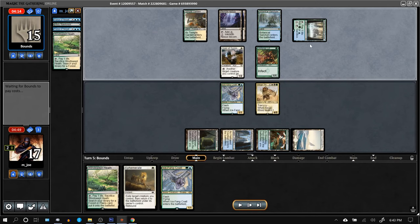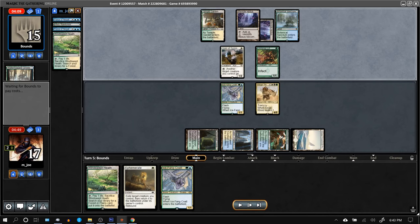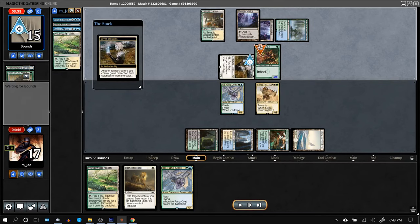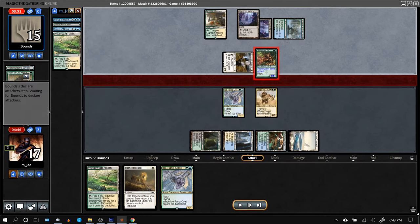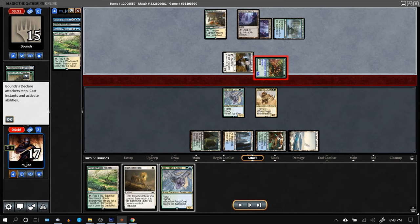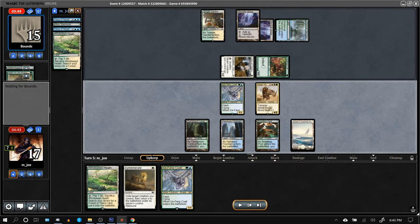I was hoping the opponent would cycle their Waterlogged Grove rather than activate both Ink Moth Nexuses — and they did. Might of Old Krosa, so we can't do anything about that. Giver gives protection from green, and both our creatures are green. They're still not activating the Ink Moth Nexus — maybe because I could have just traded with it.